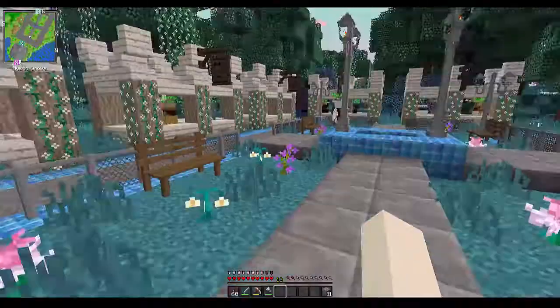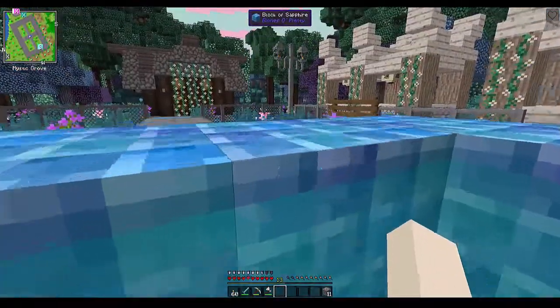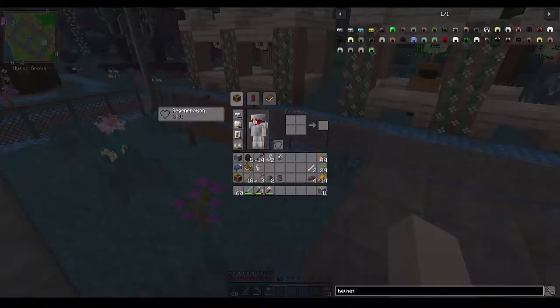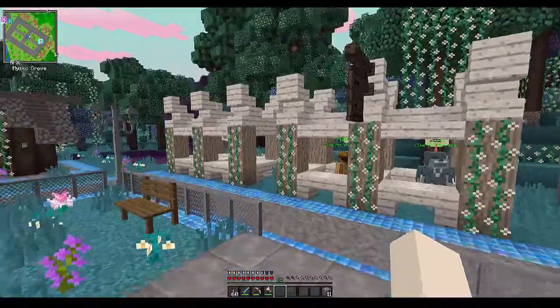So this is spawn — we've got a lovely little park area in the center with some regeneration water. I've come out of that now and I've got the regeneration effect from that special water, and that should help us on the scary blood moon nights because we do have the blood moon mod in this mod pack.